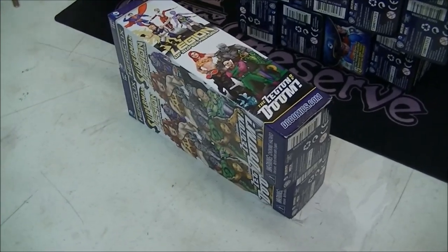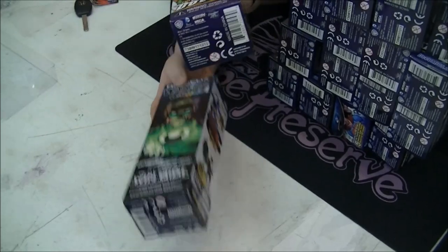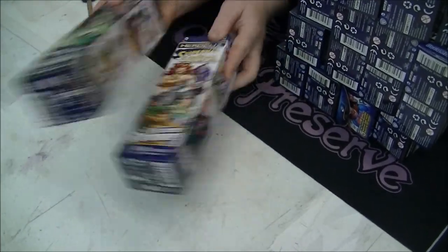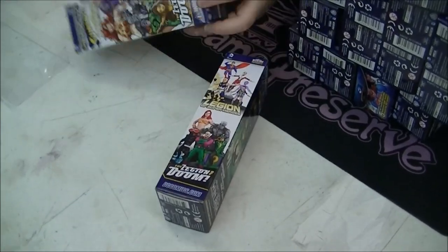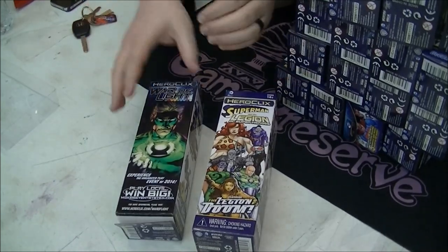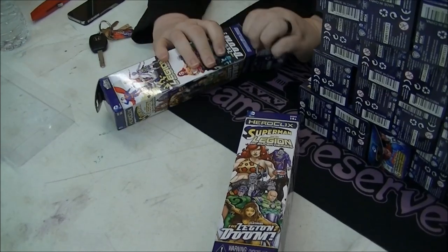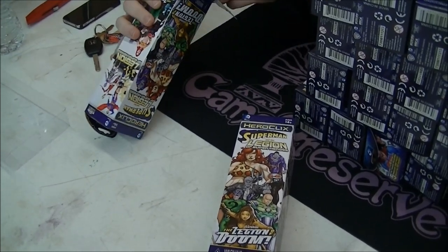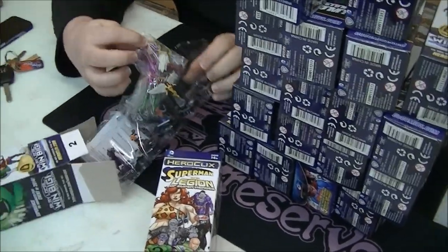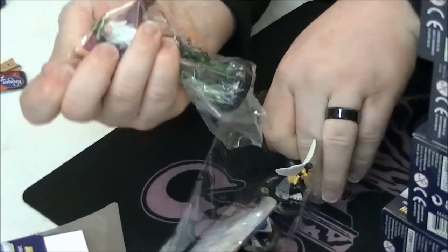Phil's got his packs ready to open. He's identified one light pack and one super heavy pack — for people who shake their packs trying to test them. We're hoping the heavy one has a giant in it. Come on, Validus! Oh, it's Mordo — or Mordrew, sorry. He's humongous, bigger than any fig I've seen. There he is compared to another figure.